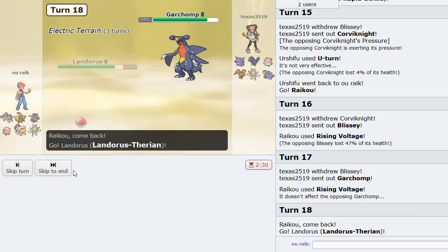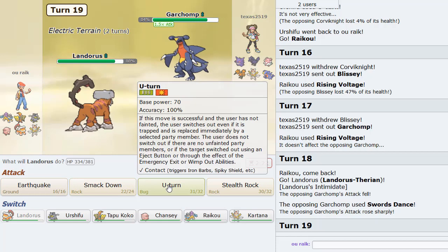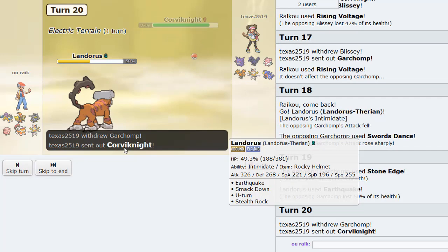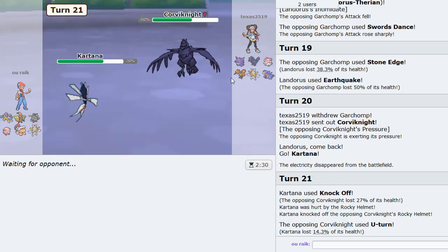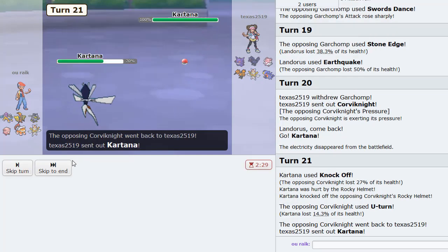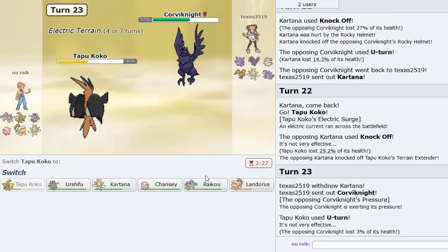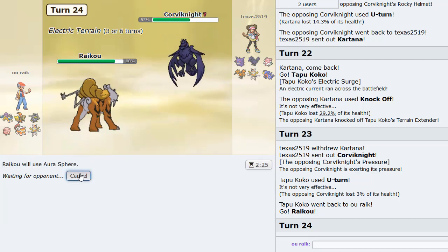I go into Landers as he Swords Dances up — that's fine. I'll Earthquake here. Then go Kartana as Corviknight comes in — I can just Knock Off to get rid of his item and U-turn out. He brings his own Kartana — we go Tapu Koko. He Knocks Off — we U-turn out into Raikou. Blissey comes in — we don't want to let it. I'm going to Aura Sphere — I think that's the play. Y'all want to see a play? I knew he was going to predict the Aura Sphere — I just knew it.